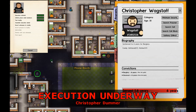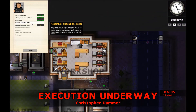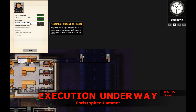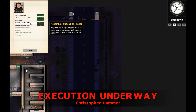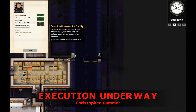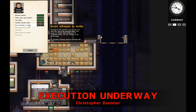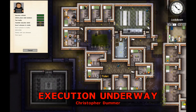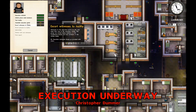Punishment - solitary, 24 hours, lock him up. Escort witnesses to the facility and assemble execution detail. The execution detail consists of the warden and the chief, also a priest or spiritual leader, and witnesses - family members - that are going to be there. I cannot imagine how terrible that would be in real life. But this isn't real life - it's a game. I have to keep telling that to myself before I get really sad.